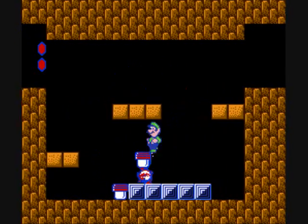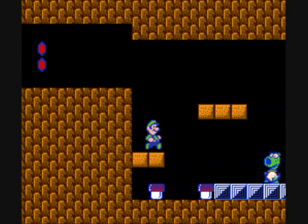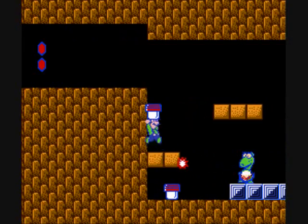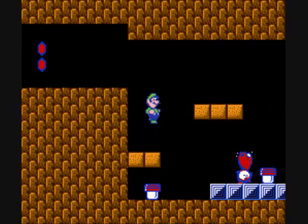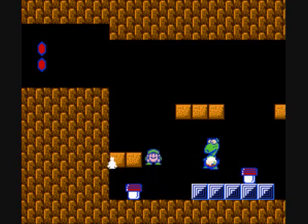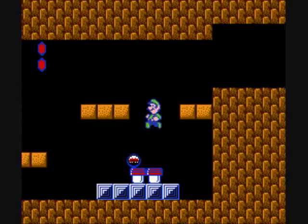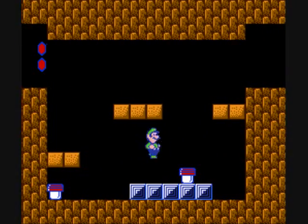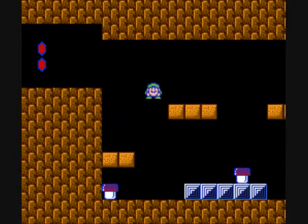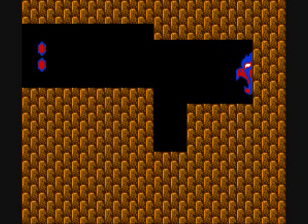Luigi's kind of good for this Birdo because you can throw the little stool and then jump over it and land in a safe place. Jump down and get this stool here, jump back up to safety, hit it from up here. Just kind of let the fireballs go over you, get that one and hit it. Luigi, just go over here and we should be just about there.